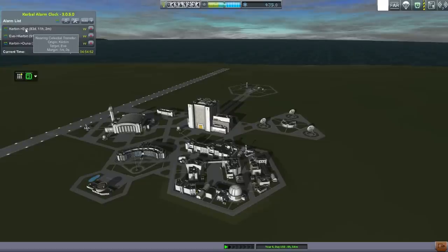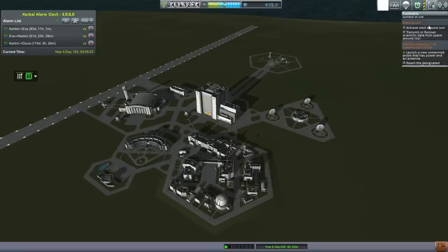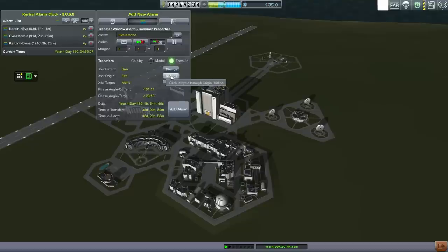This alarm is for the contracts we have here. We've still got to make sure that we land something on EVE that can transmit data, and we've got two satellites to put into orbit around EVE. We do have a Jool contract so I'll add that alarm just so I don't forget to transfer stuff to Jool.